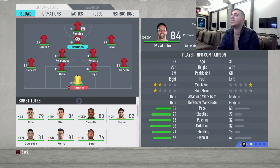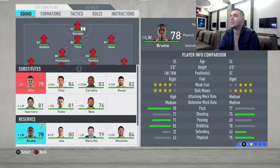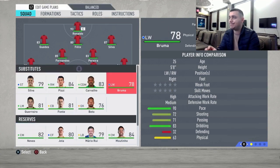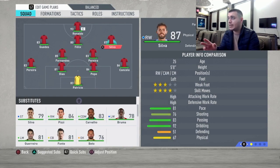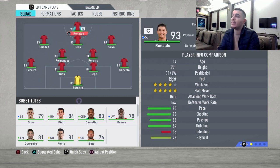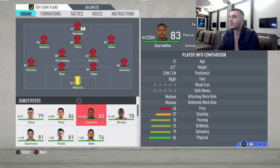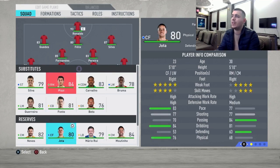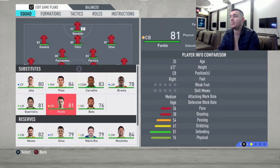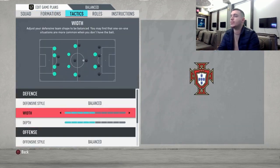Gonzalo Guedes is going to be left midfielder. Joao Moutinho will be subbed out because Joao Felix is going to be our CAM, and Bernardo Silva is going to be our right CAM. He is fantastic — not the fastest but so quick and elegant, serving as a second playmaker. And then you've got Cristiano Ronaldo — the goal-scoring machine, what can you say. As substitutes, try to use Bruma, he's so quick; you also have Pizzi, Carvalho, and Jota. Portugal is a great all-around team who can do it all.